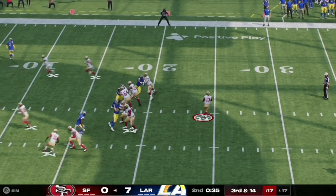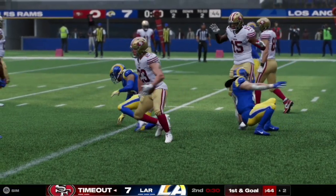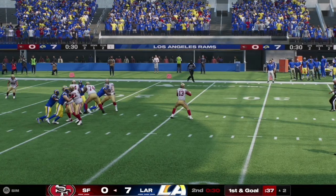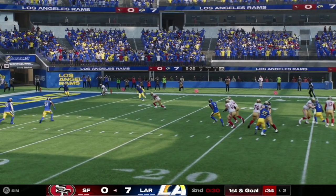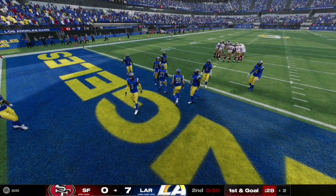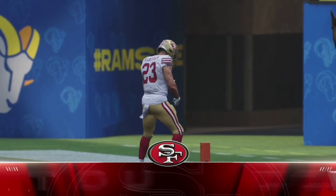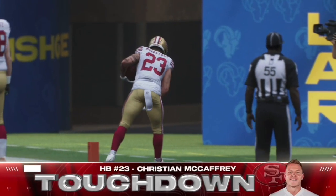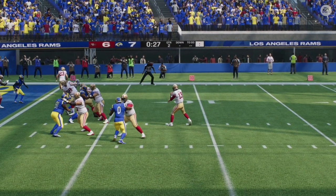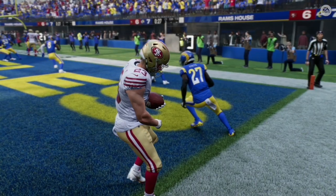Here on third and 14, Brock Purdy steps back in the pocket and checks it down to Christian McCaffrey, who bulldozes his way down to the two yard line for a 49ers first and goal. With 30 seconds remaining in the first half, San Francisco takes their first timeout. McCaffrey crashes through the defenders for that first down. Then on first and goal, Purdy hits McCaffrey out to the flat and he gets into the end zone — we are all tied up at seven apiece. McCaffrey was wide open with no defender within five yards of him.